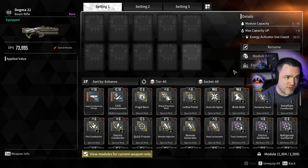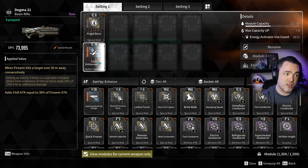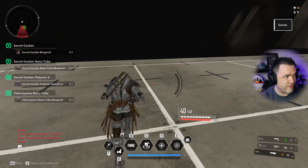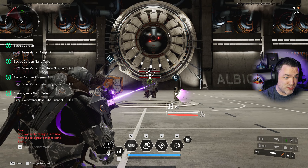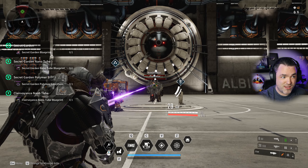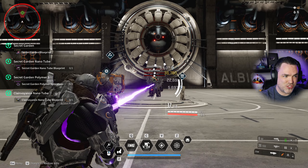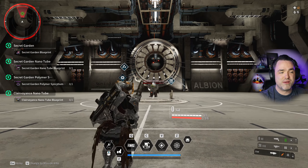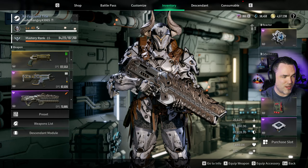You can run with some cheeky builds like the Frigid Burn build with Chill Enhancement — it does work on these — but keep in mind, in order to hit Frigid Chill, you have to be standing at 25 meters or more, which is about the max range for most beam rifles. You can see that at this distance I don't even hit the target. I actually have to step closer in order to damage the target, so at just the perfect range, at max range, I can trigger Frigid Burn, but they just don't scale as well as any of the other weapons in the game.